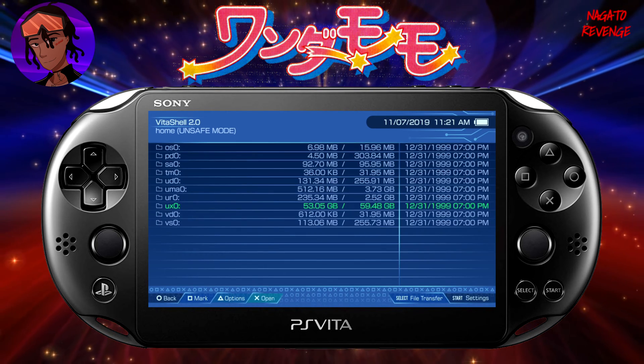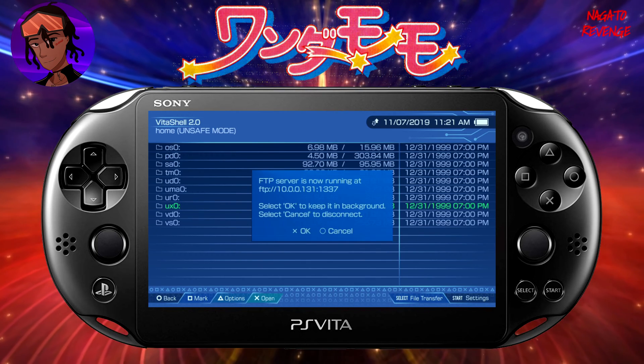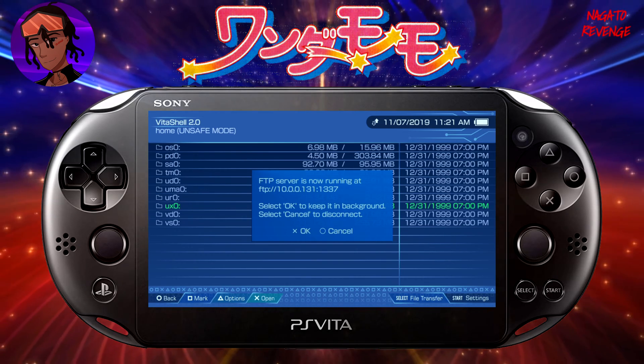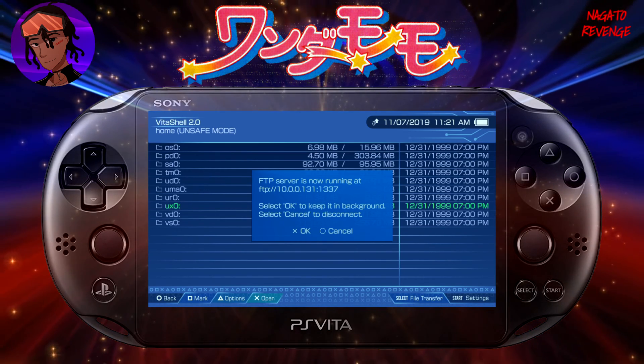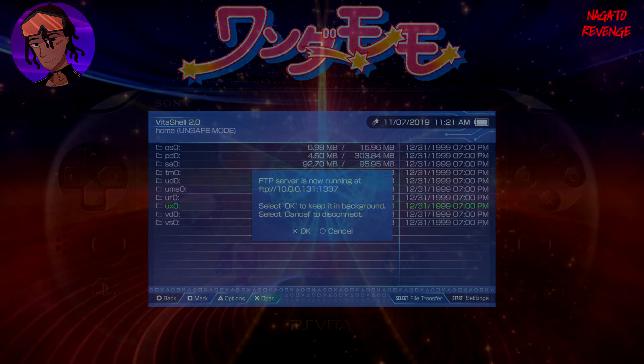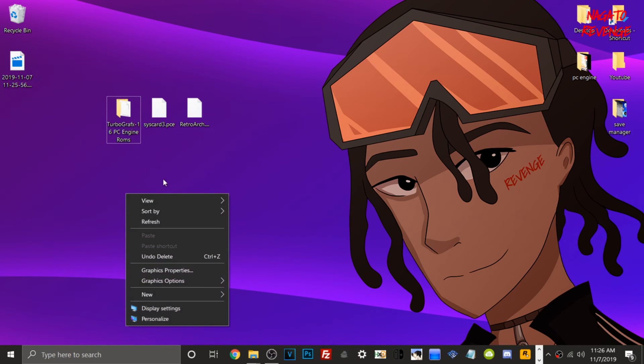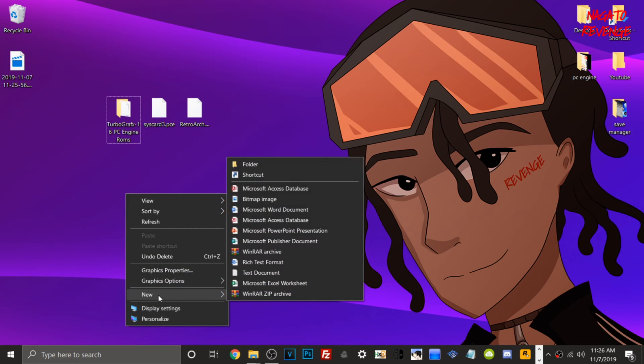Make sure your Wi-Fi is on for this process. Hit the Select button and set it to FTP, then go to the PC and type in your IP address so you can transfer files via FileZilla FTP client. Leave your Vita on standby and let's go. Back on the PC, there are some things we need to do before transferring files to our PlayStation Vita.